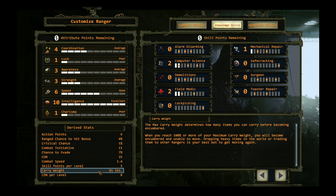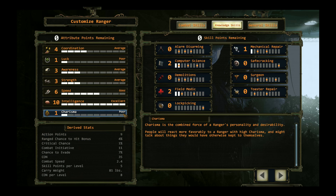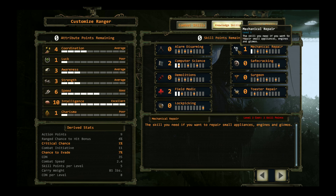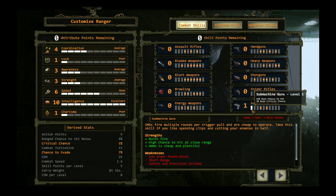This is the new interface. Vera will be the brains of the team. 10 intelligence, so 5 skill points per level. Now this team will have a low charisma and low luck - it is not a very likeable team. Speed will be 6 for all characters. Vera knows computer science, field medic and mechanical repair.